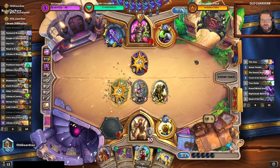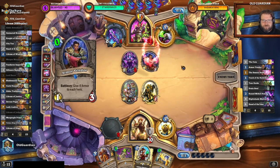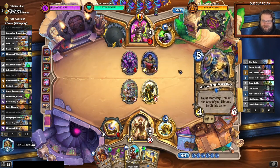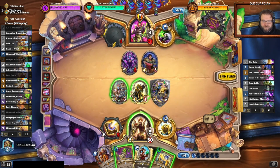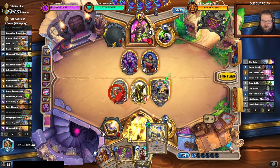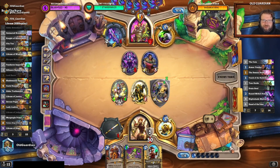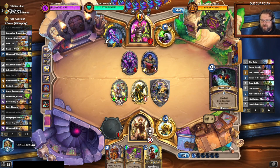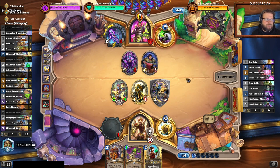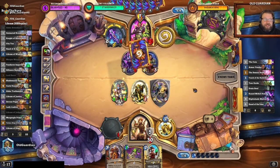So many discounts, so much healing — they're always going to be able to kill my board, I think. I'll simply focus on hitting them in the face as much as I can, but it's hard getting that health bar to go lower. 15 healing so far in this game in just 5 turns. And also from the quest — actually 18 healing in 5 turns.